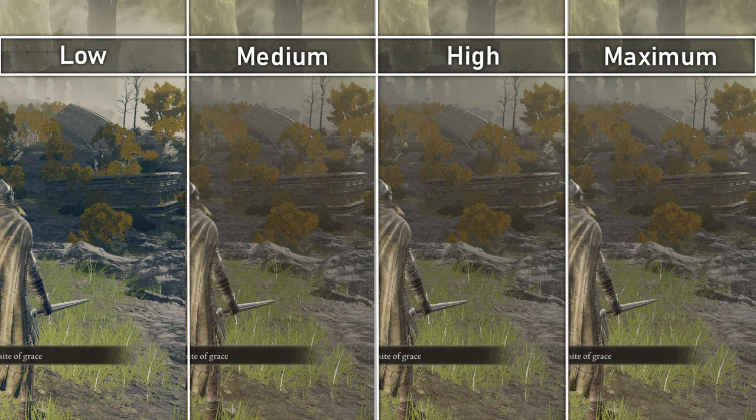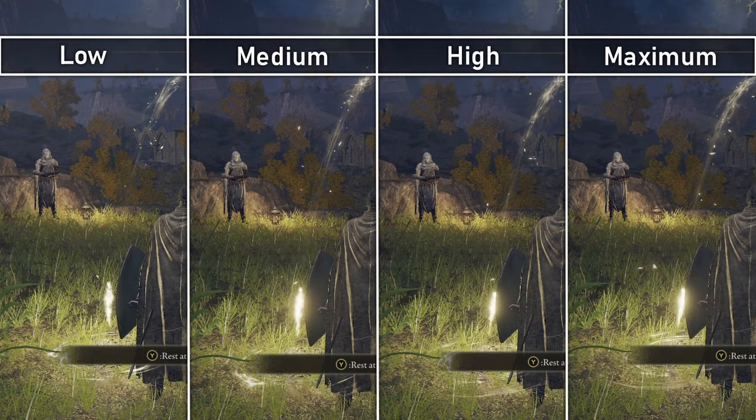Effect quality increases or decreases the amount of particles present in things like spells, ashes of war, fires, and sites of grace. There is a minimal difference between low and medium. High has a smoother looking trail, whilst maximum has the biggest trail to follow and the most particle effects.